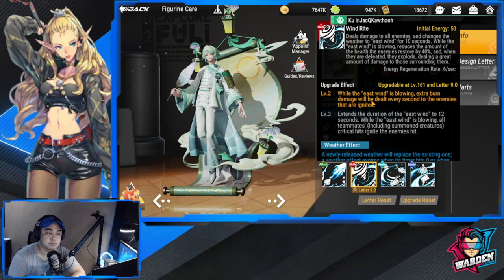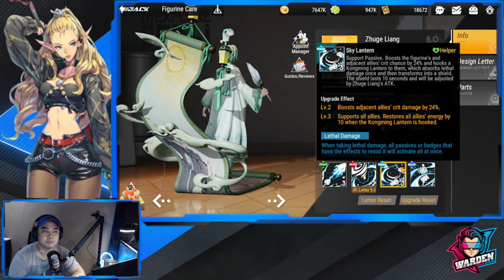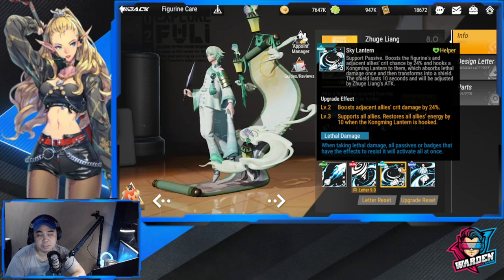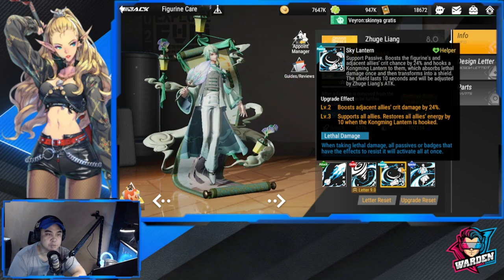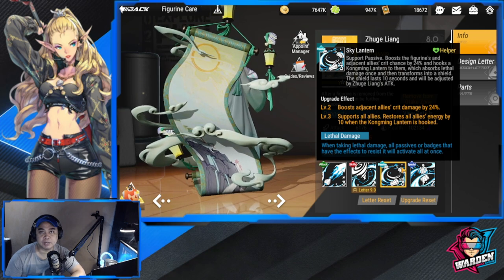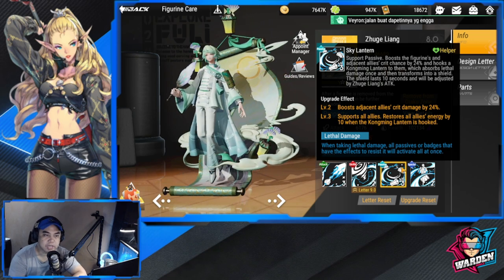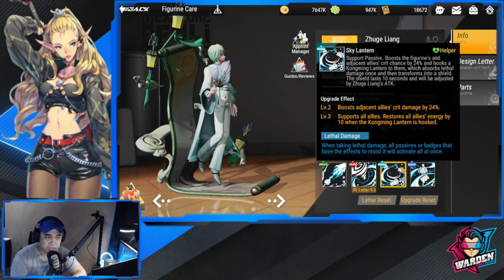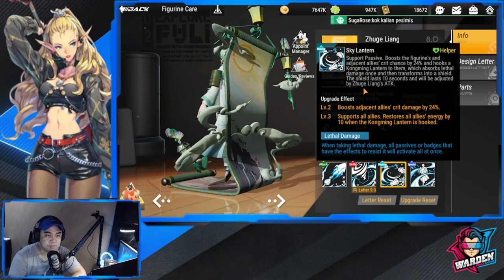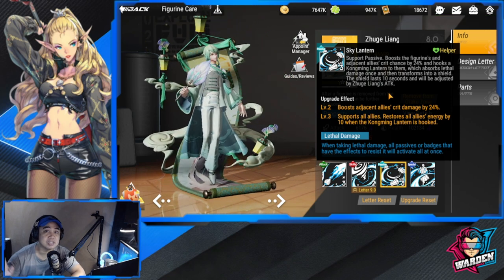His support passive boosts adjacent allies' crit chance by 24% and hooks a Kong Ming Lantern to them, which absorbs lethal damage once and then transforms into a shield. This is very handy for team survival when facing hordes. After absorbing lethal damage, the shield lasts up to 10 seconds and is scaled by Zu Liang's attack stat — so he needs a high attack stat even as a support.